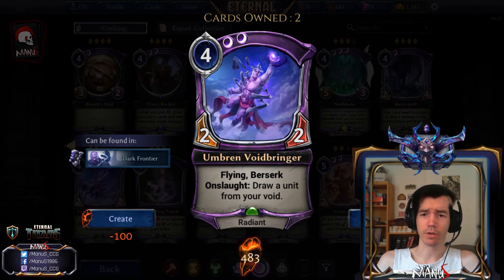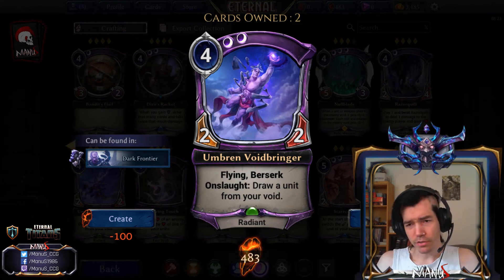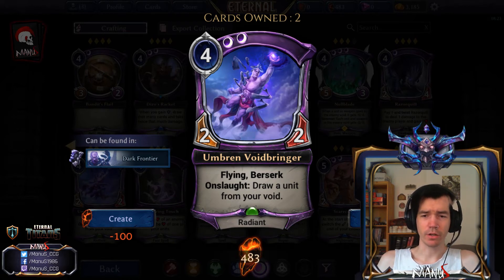Next we have Umbran Voidbringer, a four-cost two-two flying berserk - not a constructed card. But in limited this is already pretty good, and then if you add in the onslaught drawing a unit from your void, this is like the best Brave Robber ever - to use Magic terms. In limited this is a monster, like an uncommon bomb. Art is amazing.